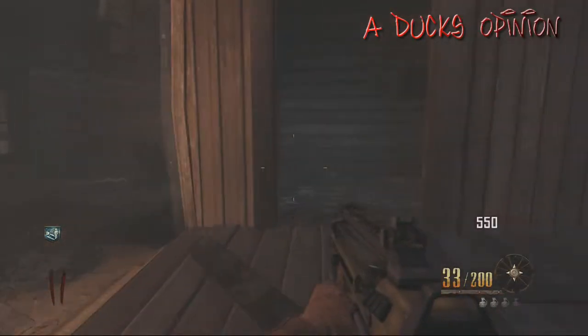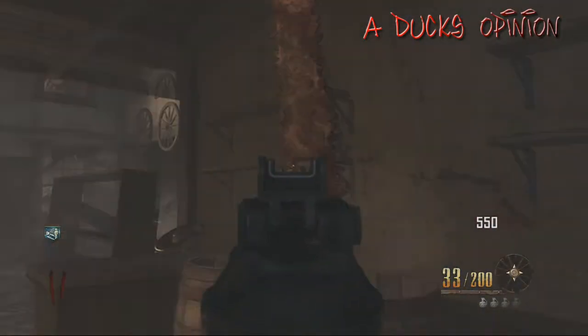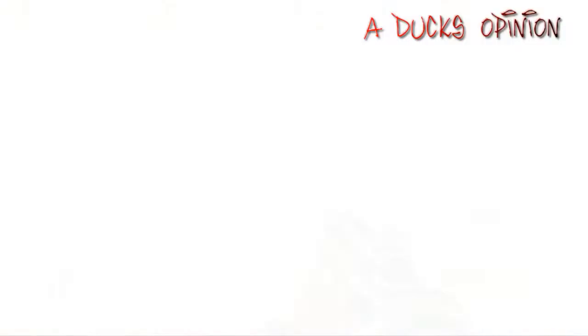I want to show you guys how to make the Head Chopper. We're going in the back of the general store — look at this weird thing in this barrel. Looks like you just pick it up and use it as a melee weapon, but it is the beginning of the Head Chopper. Skip ahead because I do have to go all the way to a courthouse to put this thing together.